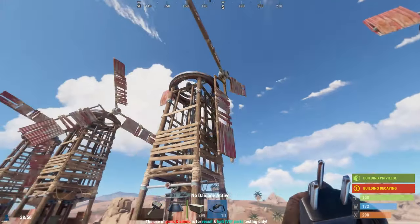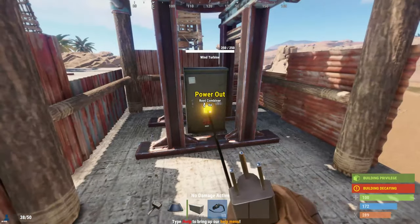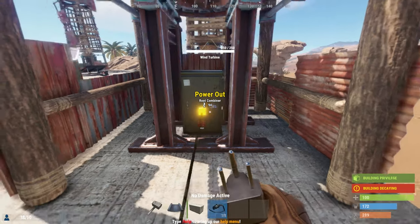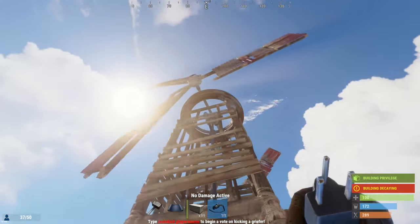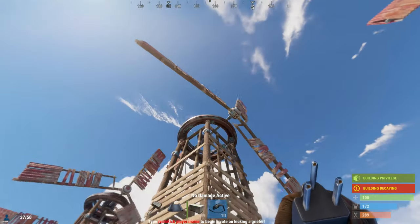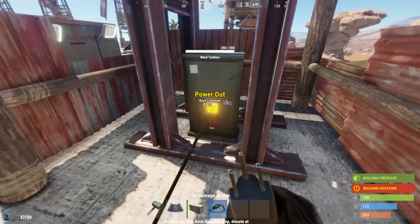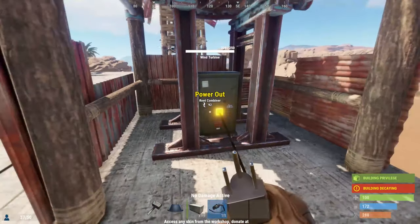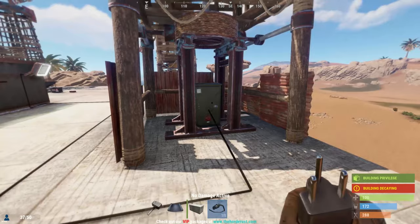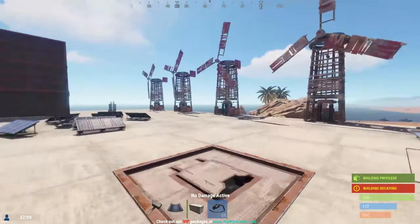Our first source of power in Rust is going to be the wind turbine. The wind turbine will produce a constant source of energy as long as they're placed correctly. They work by letting the wind push the blades and they output energy. I've generally seen a wind turbine produce over 50 energy and they can produce up to 150 energy in the right circumstances — though that rarely happens.